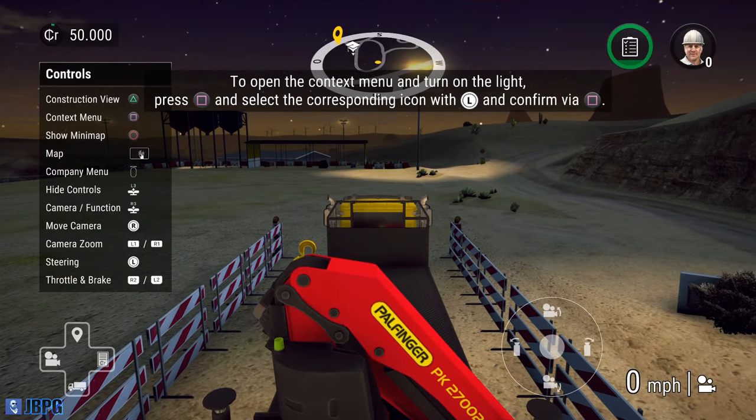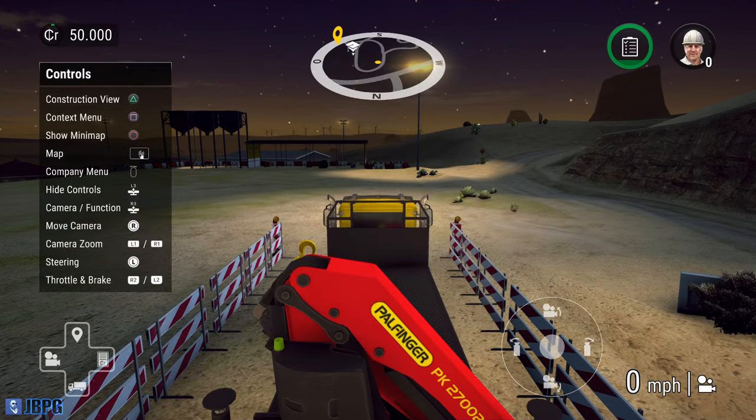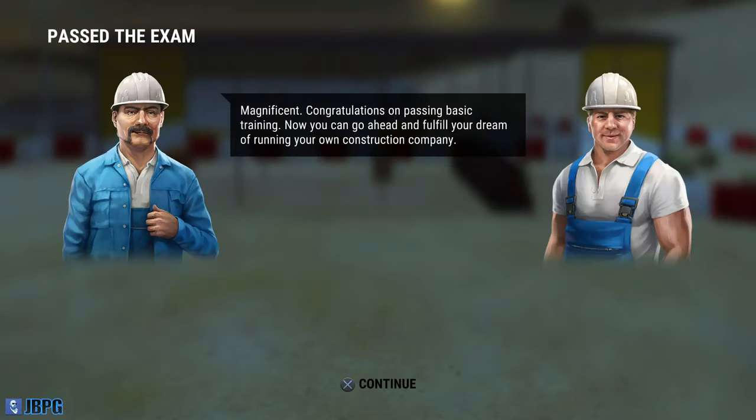It's telling us to turn our lights on. So this is where we get to use the context menu, which is square. You hold that down or press it and it gives you a list of options. These vary depending on the vehicle that you're driving and also what it is you're trying to do. The only option available to us at the moment is headlights because we're still in tutorial mode. You hold the stick in a direction to highlight the block you're looking for, then press square again, and that activates it - we have just turned our lights on.